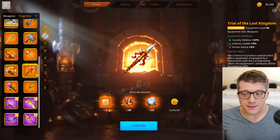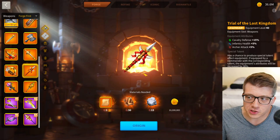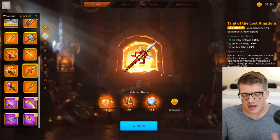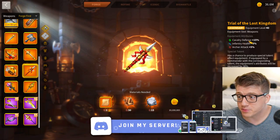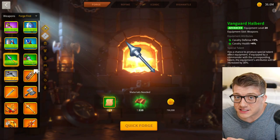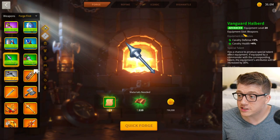If you look at the Heart of the Saints, it actually gets you up to 17% cavalry defense when it has the special talent — and that's an epic piece. You're going to get those blueprints over time just by doing events and playing the game. This purple epic piece is literally better than this legendary piece, and there's no way to get a special talent on the Trial of the Lost Kingdom since you're not forging it, so you're stuck at 15%.